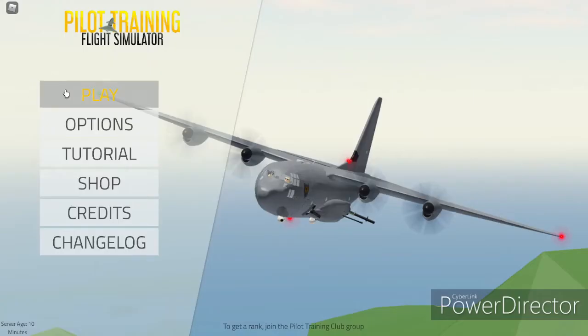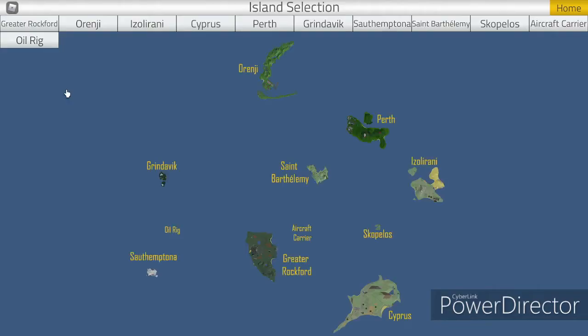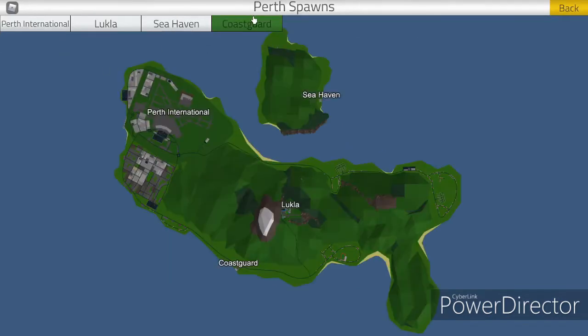So then, when you press Play, you choose Greater Rockford, Orange, or Perth, because those are the recommended ones. I'm just going to choose Perth and click Perth International.